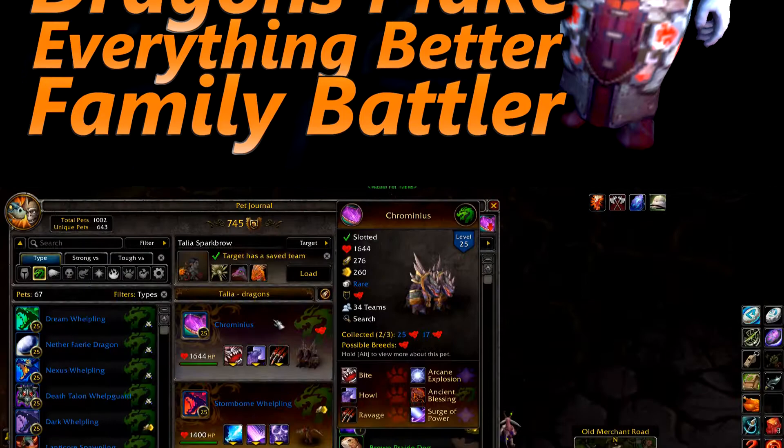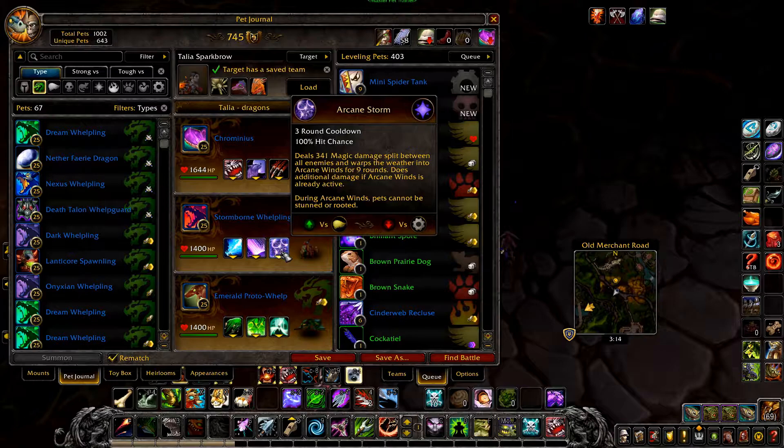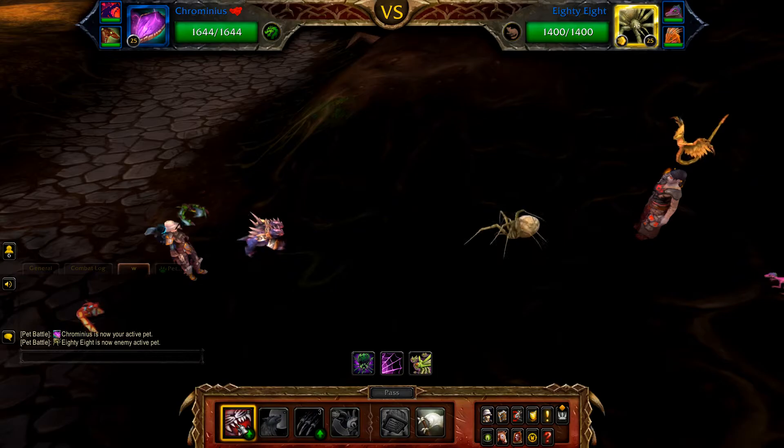Next we have Dragons Make Everything Better. Your first pet is Crimineous with Bite, Howl, and Ravage. Your second pet is a Stormborne Whelpling with Frost Breath, Mana Surge, and Arcane Storm. And finally as backup, any level 25 dragonkin pet with a bonus damage ability against flying, such as an Emerald Proto-Whelp with Emerald Bite.